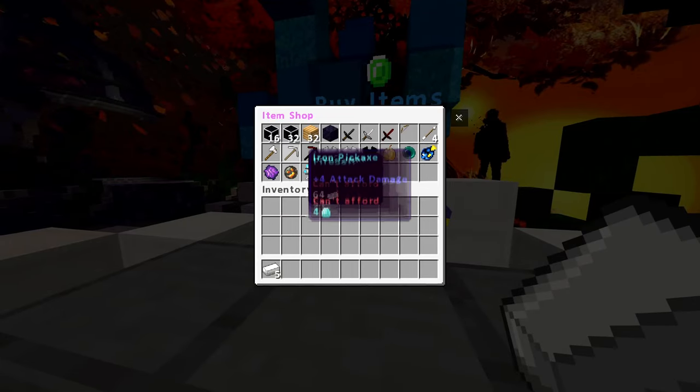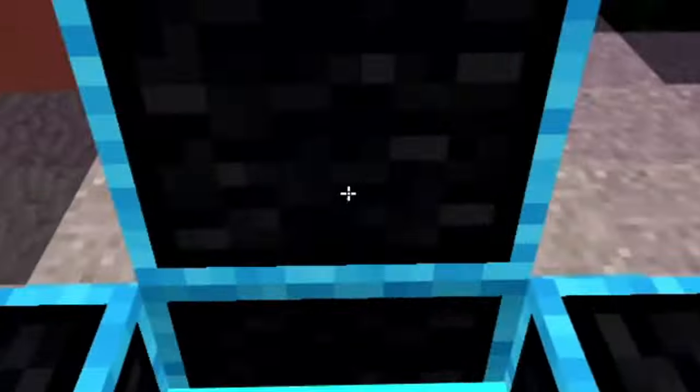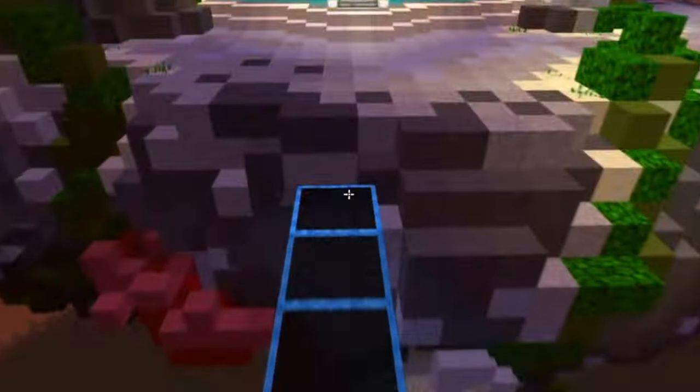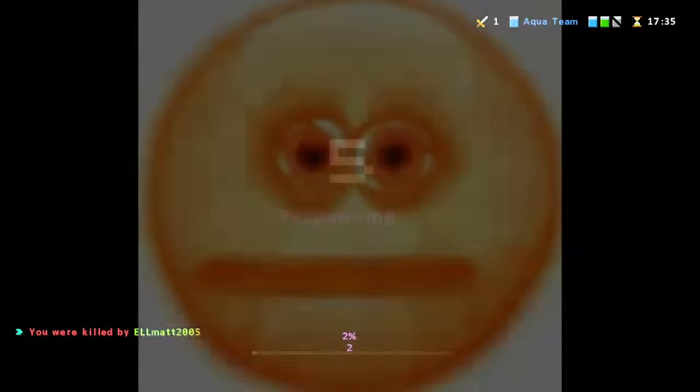So first, get scammed by this old man, bridge to the diamond generator, upgrade your gen, cover your bed with Legos, brush your ops bay, destroy a weird bed, go to the enemy's bed, break their bed, and then go to the middle of the mat, and max your generator, or get killed by an absolute random.